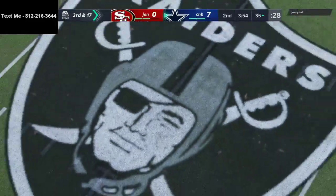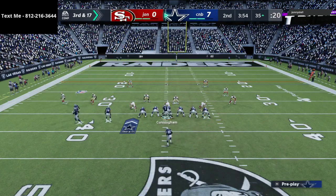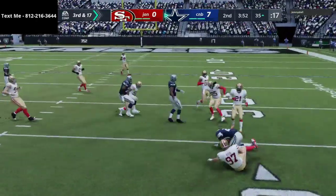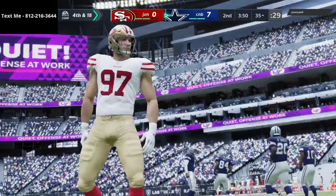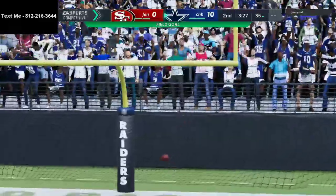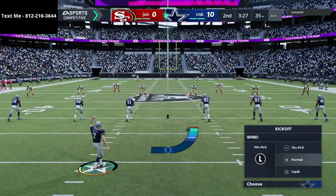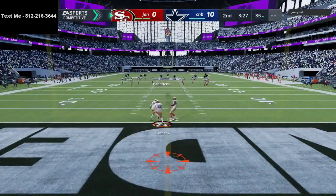This is second and 17 — we just took a sack. If we take another sack, we'll probably run the ball and just take the field goal. We almost threw an interception there — that was on me 100%. Ball's on the 35, so that should be a fairly comfortable field goal. We'll audible down. It hit the uprights and goes in. I'm still struggling a lot with my special teams — pro players hit these from 42 yards, but for me 35 is like pushing it.